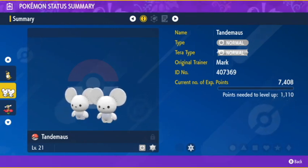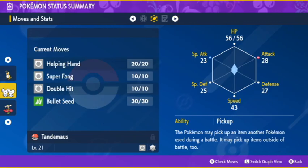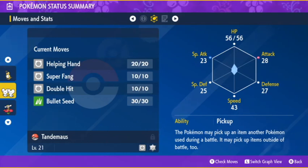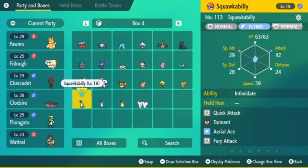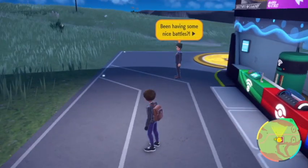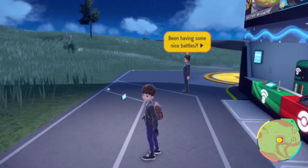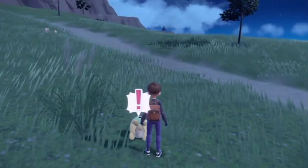Hey everybody, welcome back for some more Pokémon Violet off-screen. I got Tandemouse - it's an Adamant nature, so I don't know if that's a perfect nature but it looks pretty good. It was over there by the birds. A Modest nature - that one's not good, and that one's definitely not good. Of course I get no luck with natures. We are on our way down to the dark type Team Star area.